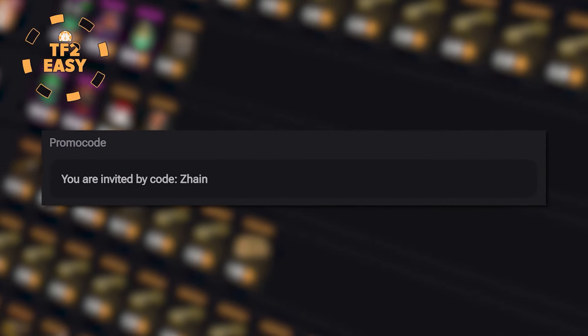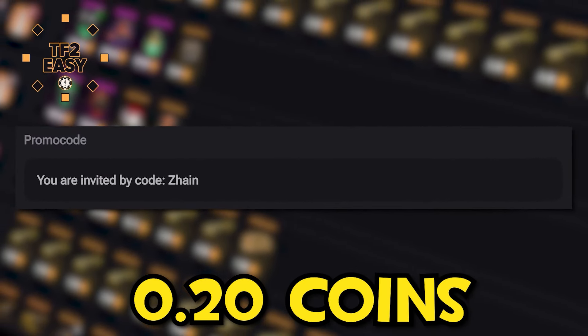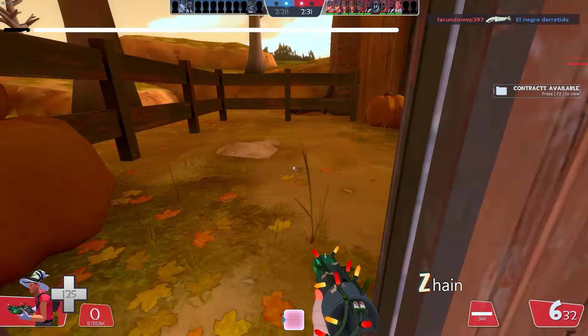Video sponsored by the new TF2Easy, featuring all of your favorite games with a new and improved design. Use the code SAIN to get free coins for you to play.